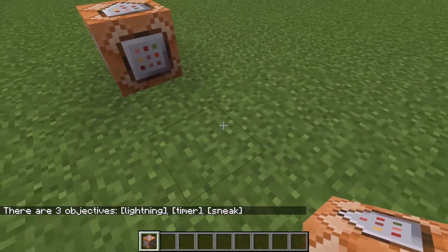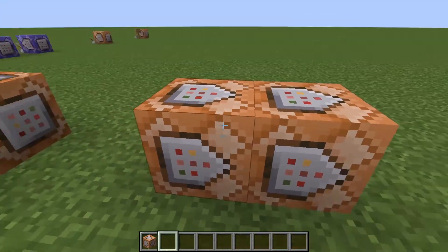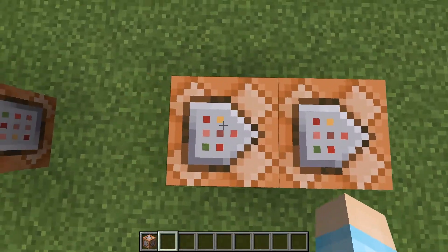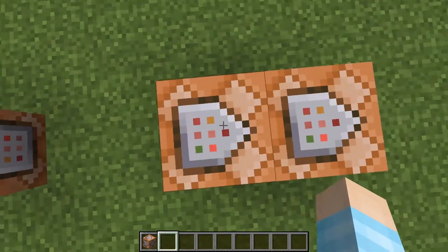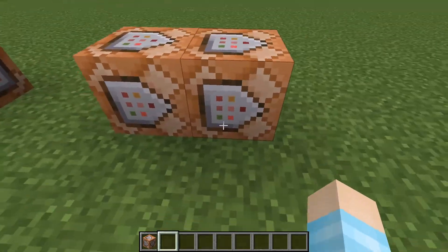Now we need two command blocks - I'm just going to put them here. You're going to want the arrows pointing to each other - not pointing in one direction. This command block needs to be pointing to this command block; who cares which direction the second one points.